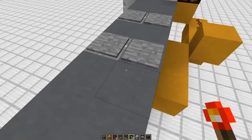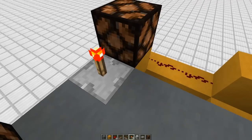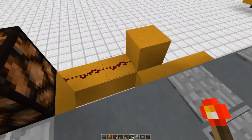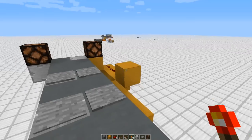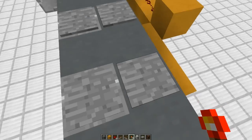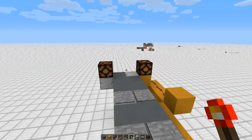What advanced pressure plates do is when you go for this one and this one, these will turn on. And then if you go back, it'll turn off. Or if you go on this one, it'll turn off. That's if those are on.